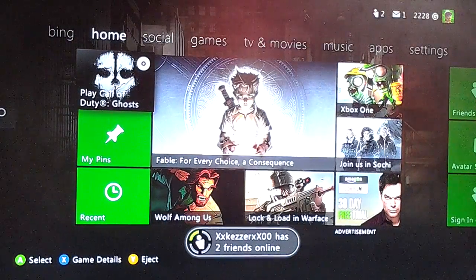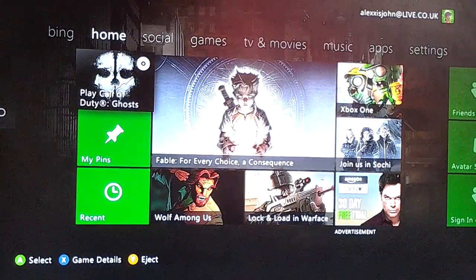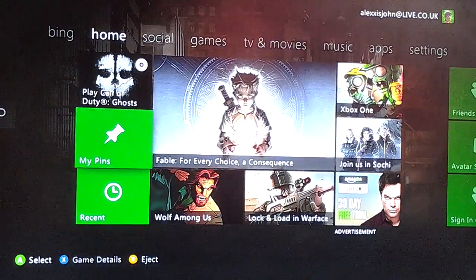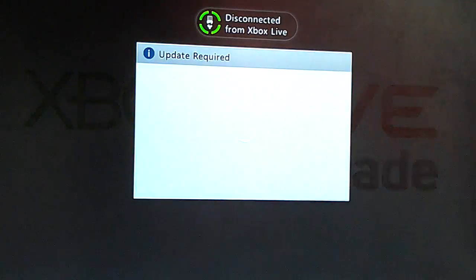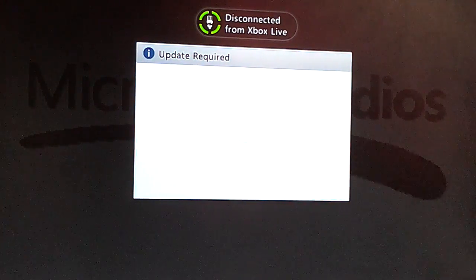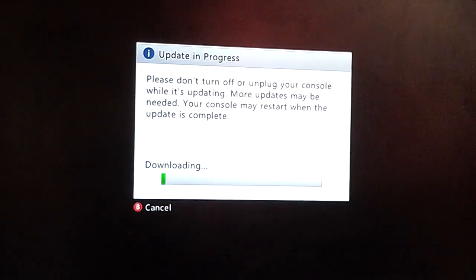Okay guys, so we are back on the home page. As you can see we are back on Xbox Live, cause it just said that I have two friends online. To get back the update you just need to simply go on to Minecraft and download the thing. That's pretty much it guys. You just click download now and then it should be downloading. After that you should be back on Xbox Live and you should have the hunger bar and stuff like that.